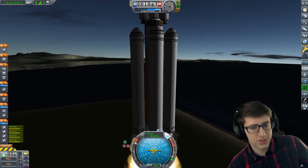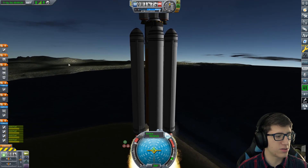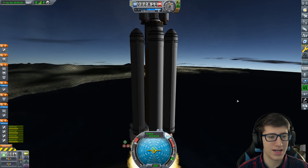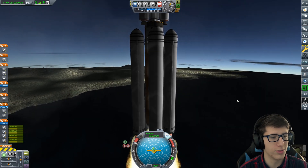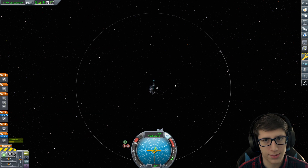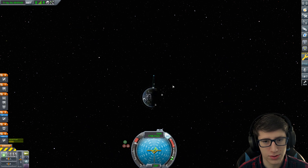We're going for the dangerous yet efficient option. We've literally spent all of these space agencies' money except for like a few hundred dollars, so we kind of need this to go well. This has to go well or we are in a lot of trouble. Our approach is getting closer and closer to the moon. It may not look like much, but it gets much faster as it goes further and further away from Kerbin's gravity.